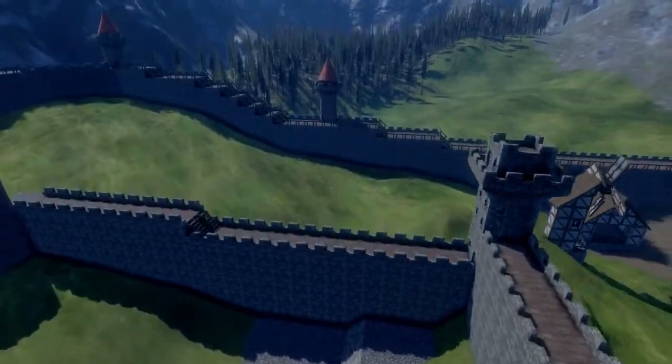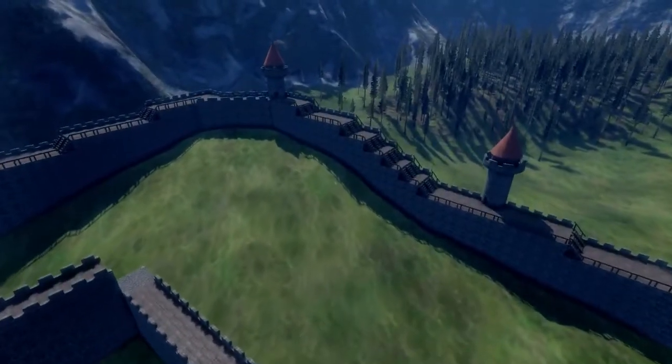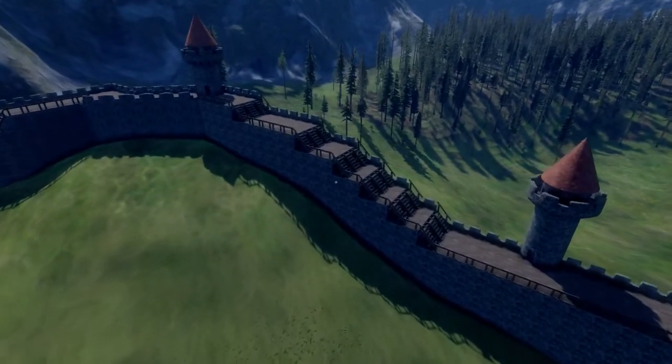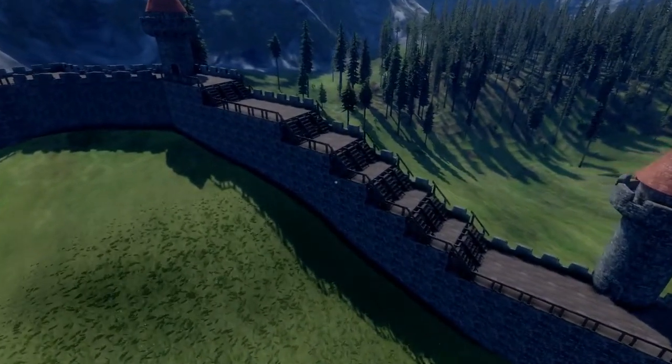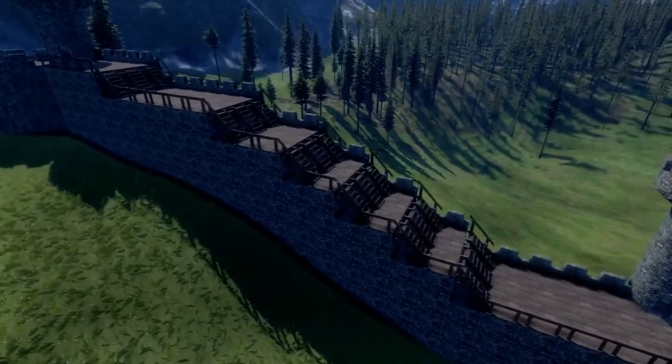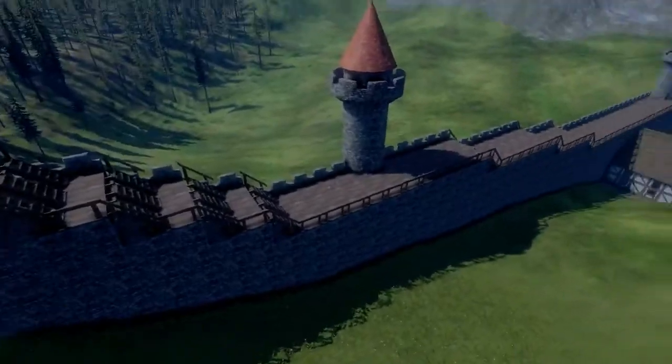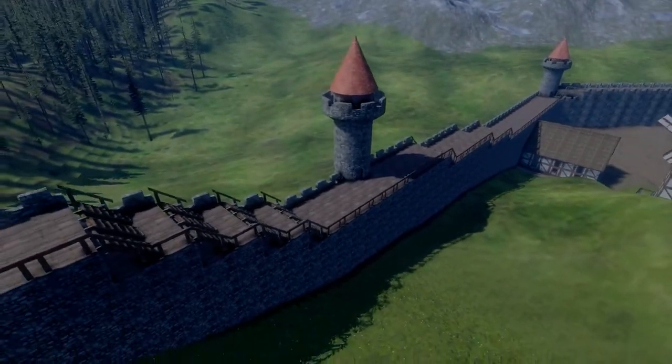On to the walls. Very simple wall — it's wood topped all the way around, wooden stairs, because why would you drag up stone to build these stairs when you could just drag up some lumber and make it a lot easier on yourself and your workers. We do have stone towers all the way around.